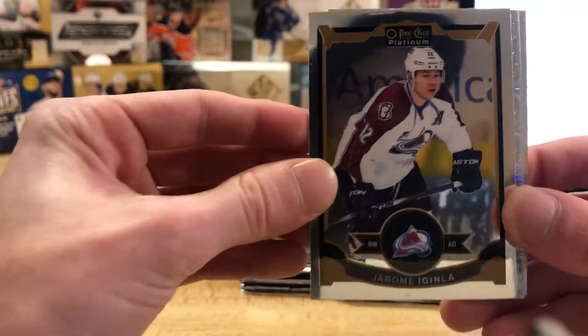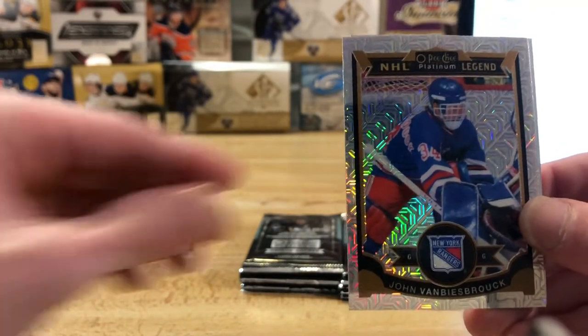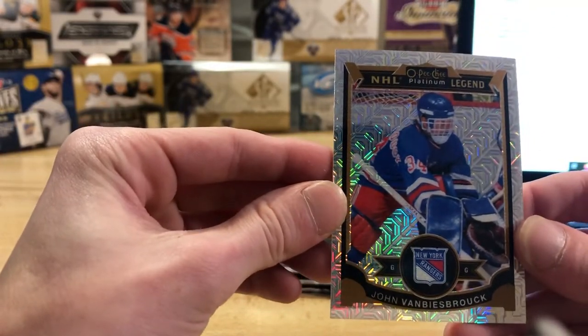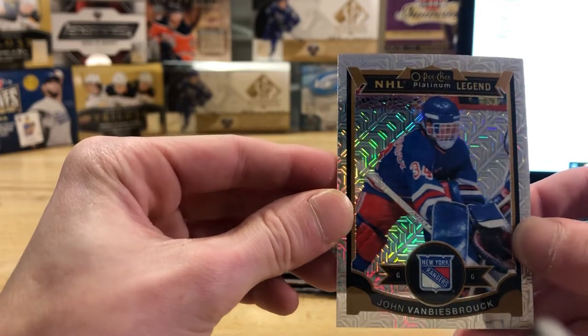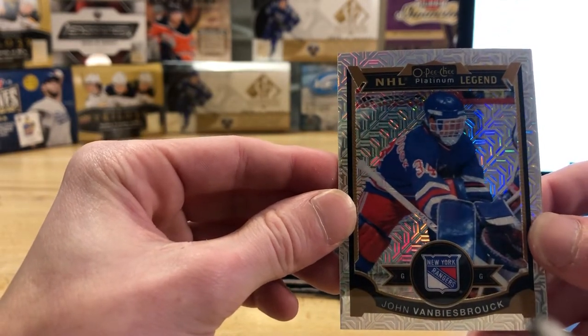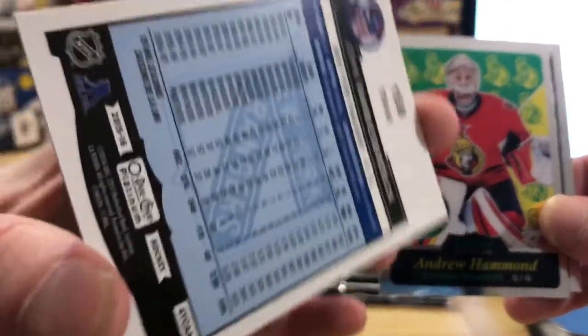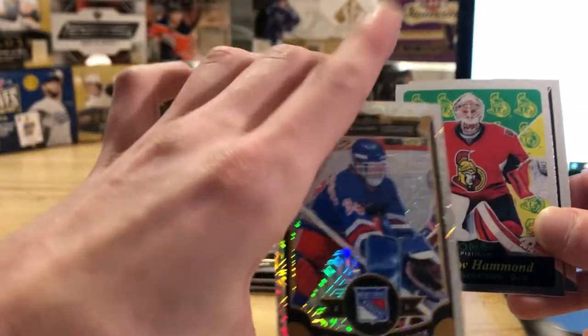We got a Jerome Iginla base card. Oh look at that beauty! So we got an NHL Platinum Legend here of John Vanbiesbrouck, but it's the Trax parallel. So the Rangers on this one are going to be Sean, so Sean's going to be hitting the Vanbiesbrouck parallel. And that's actually a cool card, I like the old legend cards.